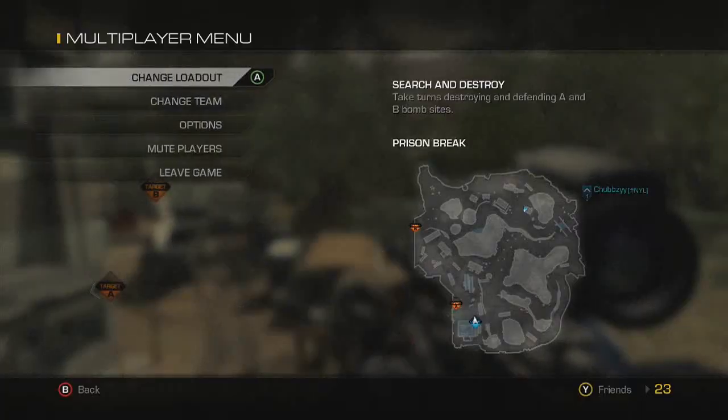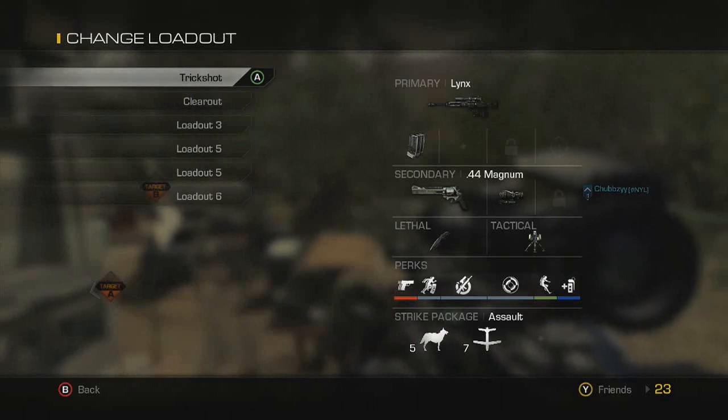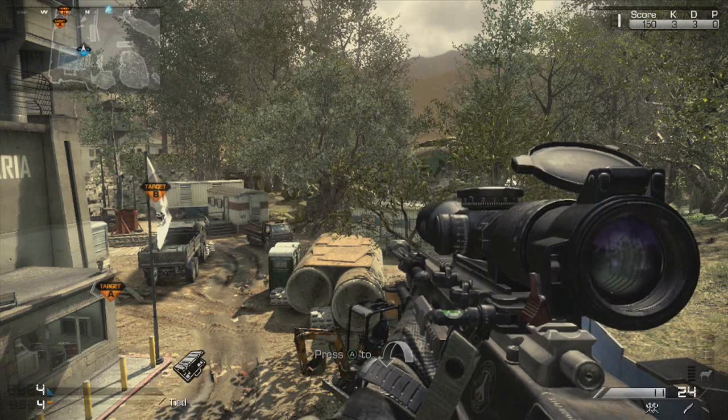Let's start off with what you're going to need for class setup. There's the class I'm using. The main thing really is just have a lethal — that's a throwing knife. I believe it works with any sniper, but let's start off with how to do this shot.